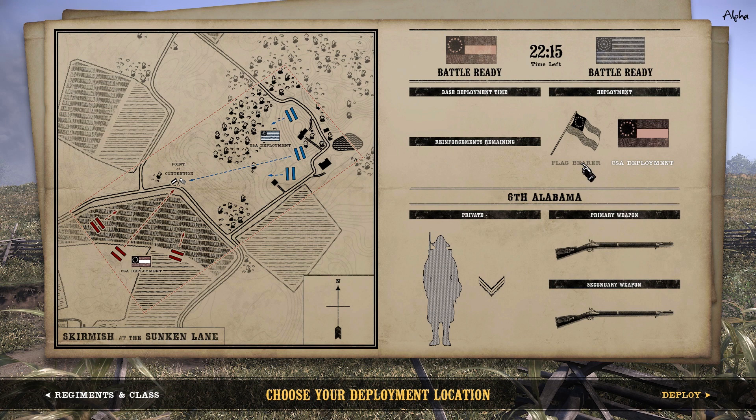On the screen, I have my cursor pointed at the flag bearer option. When you are picking your unit or class and you want to spawn in on the flag, you hit that button and wait in queue. A queue will be active, and one player will spawn in every 10 seconds if the flag bearer is in formation. If he is not in formation or is in skirmishing mode, it will be one every 20 seconds. If he's out of line, nobody can spawn in on the flag bearer.